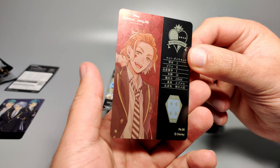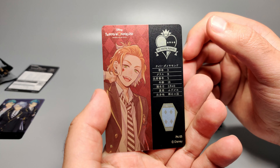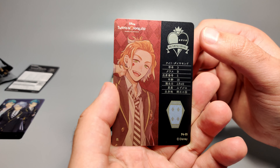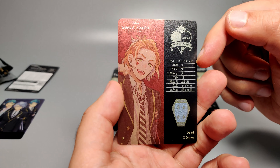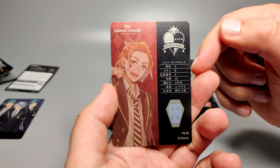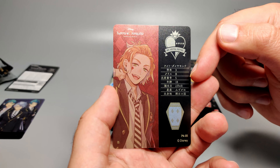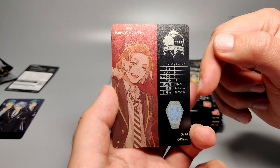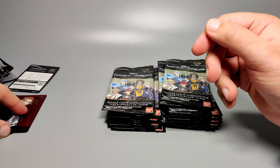This is actually a solo character card, and it gives you stats of the character, which is interesting. It's Cater Diamond in Japanese — looks like year three, Class B. Not sure what all the fields are — probably his birthday or something. If you know Japanese you can figure it out, or check the fandoms online.